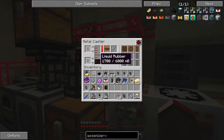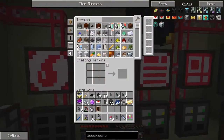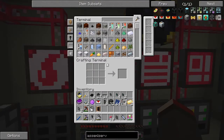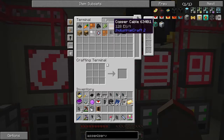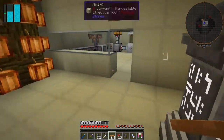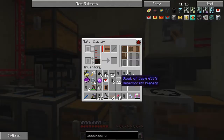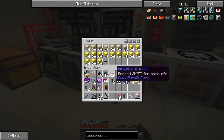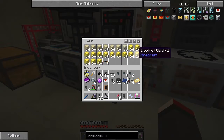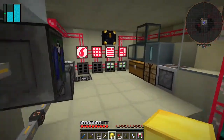So now we've got rubber coming in here, which is great. All we now need to do is put some copper cable — a couple of wires in there. We should have 64 copper wires — it's called cable, yes, we've got plenty of cable. And that should make — we need three stacks of this, I think it's three stacks. We do need three stacks of copper. I can shift-click it from here, and that's going to make these coming into here like that. Look at all this gold — let's take that gold and put it into the system for ingots.